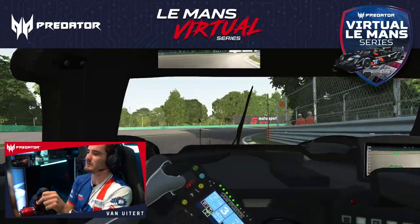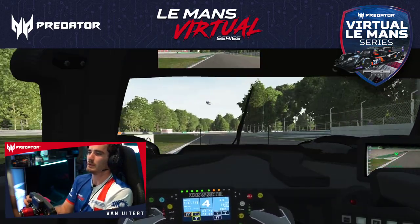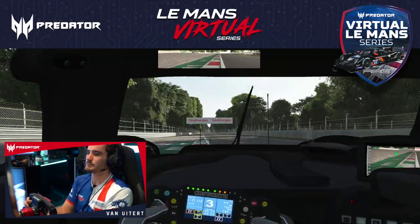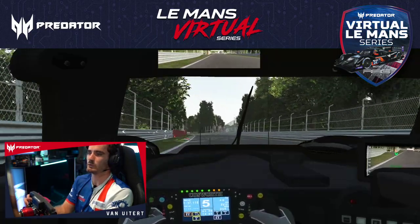The high speed corners — third gear for the first one, back on early power. Again third gear for the second one, and here the exit is really important because you have got another long straight going towards Ascari.